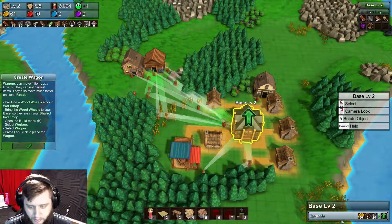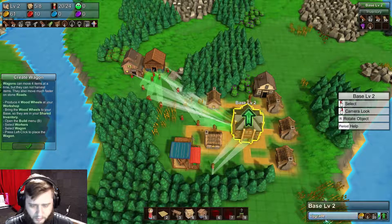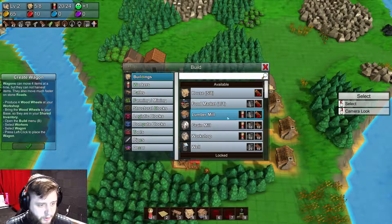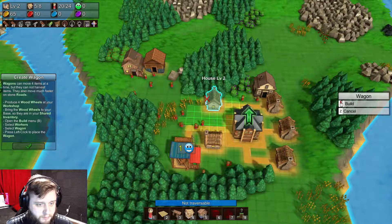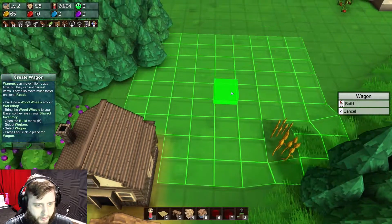At the moment wagons are 40 coins, so I'd like to upgrade the base. But I think I'm going to wait because I have a feeling that wagon is going to help us a lot in the future. We have space and we can go ahead and just build a wagon. I don't quite know what this does but let's see what we get.